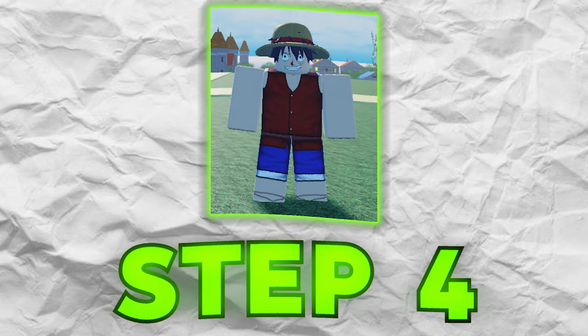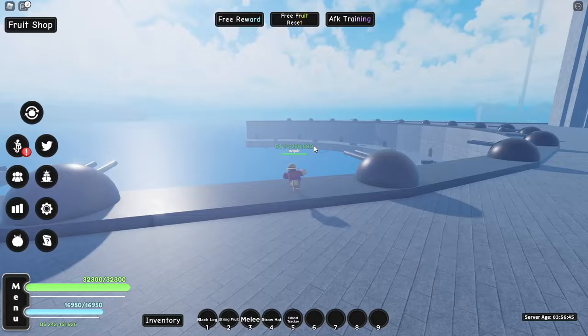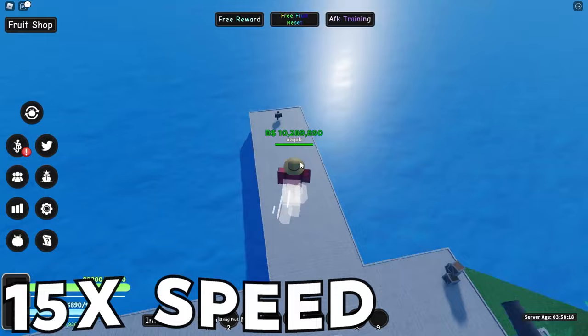Here we are in One Piece game on Roblox, and I'm actually going to be doing this on my main account because it's actually really hard to do — Marco does have a ton of HP. So let's actually start off by spending for the Phoenix Fruit, as we do have a ton of spare cash. We're here at the Merchant, so let's just start spending.